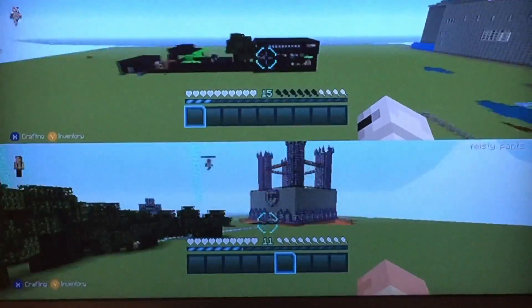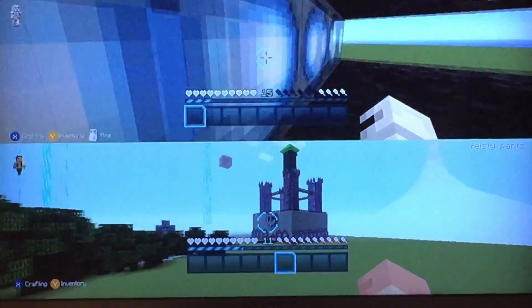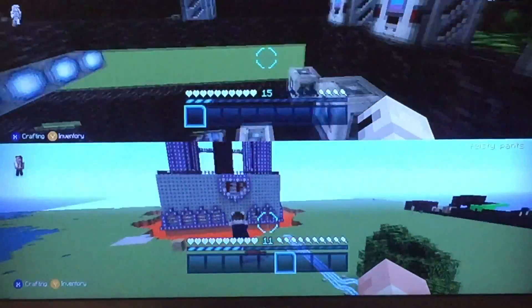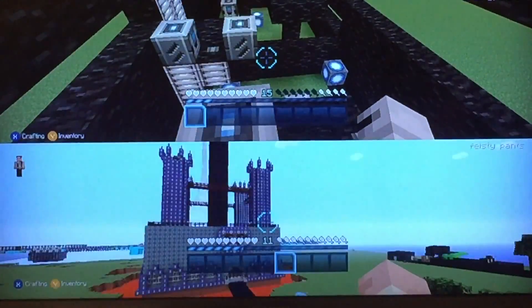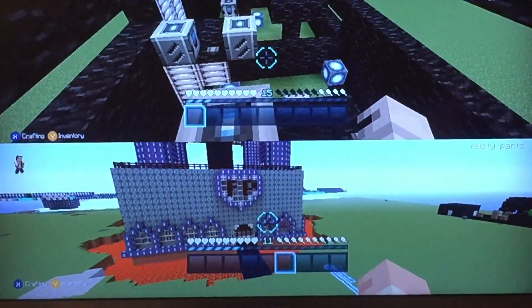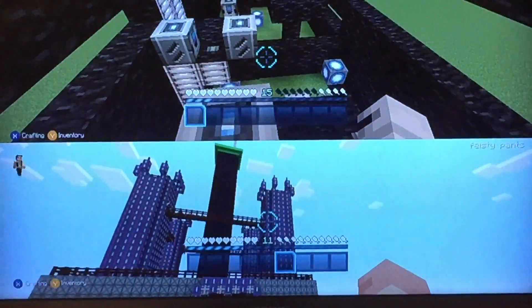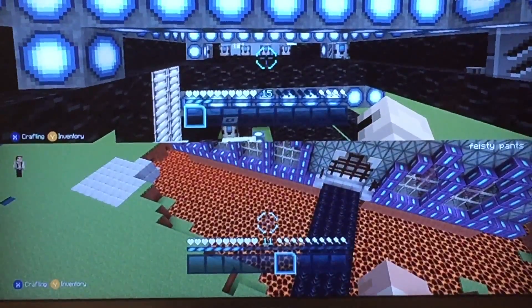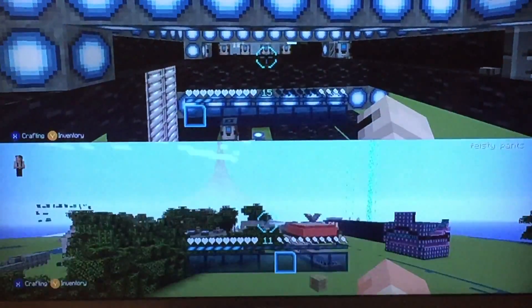What world are we in? You want to tell everybody what world we're in? The flat world. Now, if I'm on the bottom screen and we're in the Halo texture pack, what am I looking at right here? My castle. That is Castle Feisty Pants. Is that the coolest thing you ever saw? Yeah. Everything looks cooler in the Halo pack. Look at the lava. That's awesome.